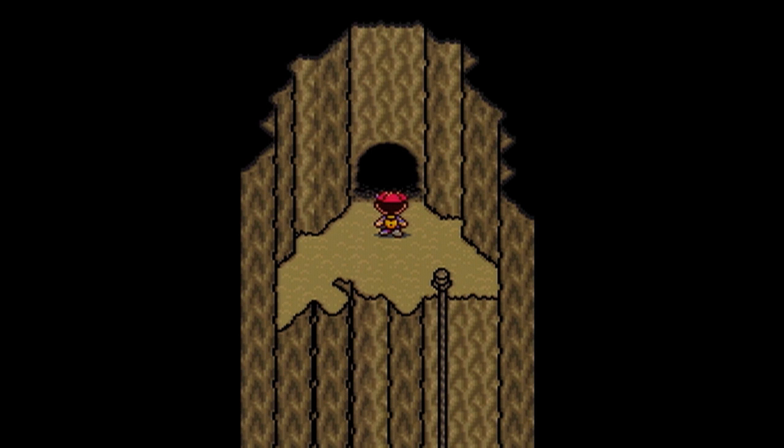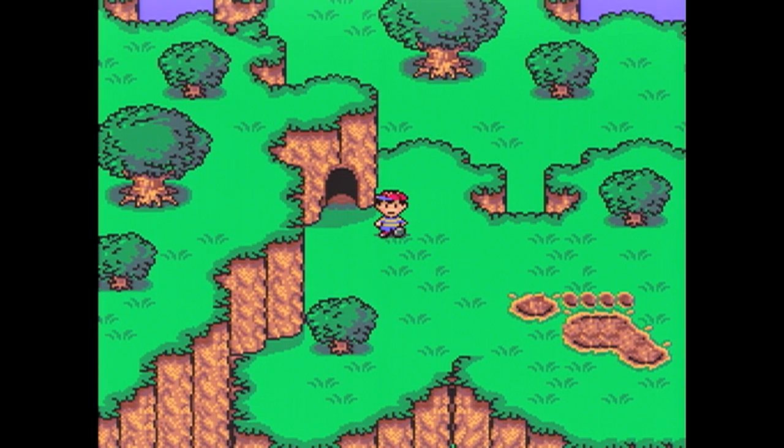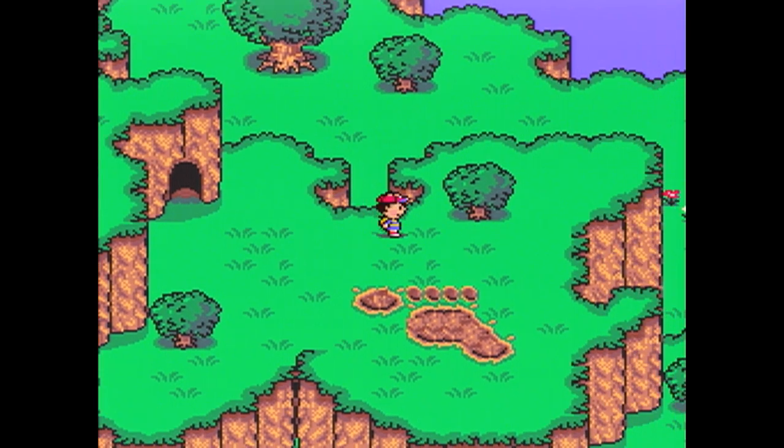He's also got a couple other things — I think he can use Defense Down, which is basically a waste of a turn, so you don't really need to worry about that. Now that he's down, we can go through the cave behind him, and — well, this is a Giant Step, so I guess we should check it out.